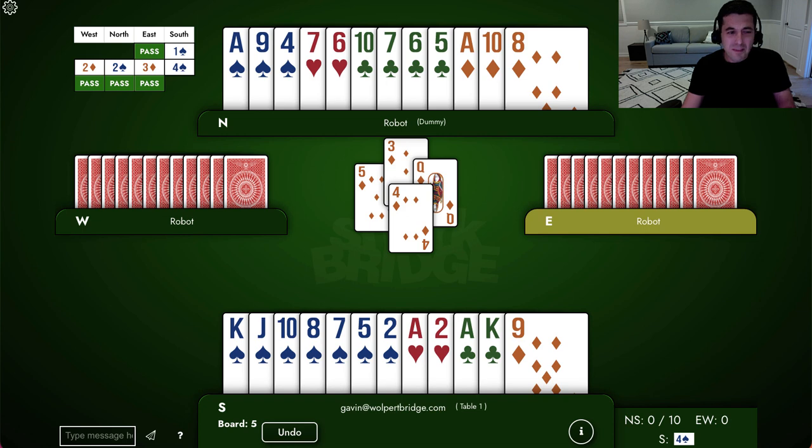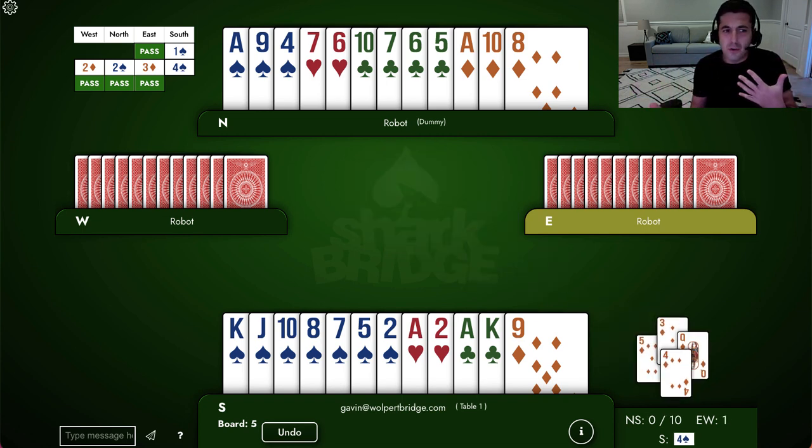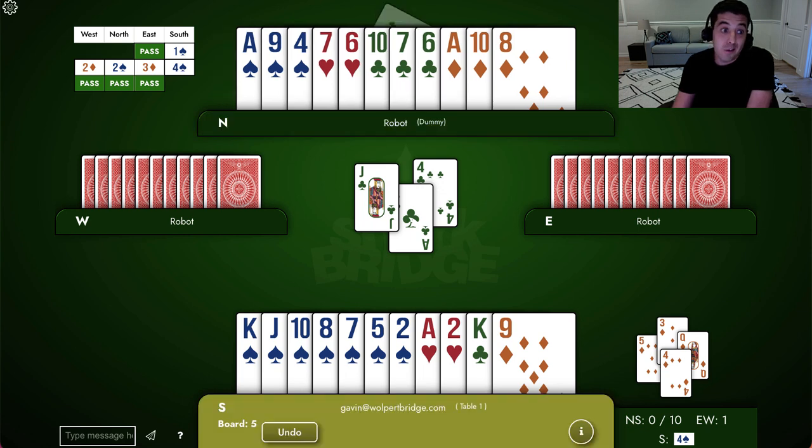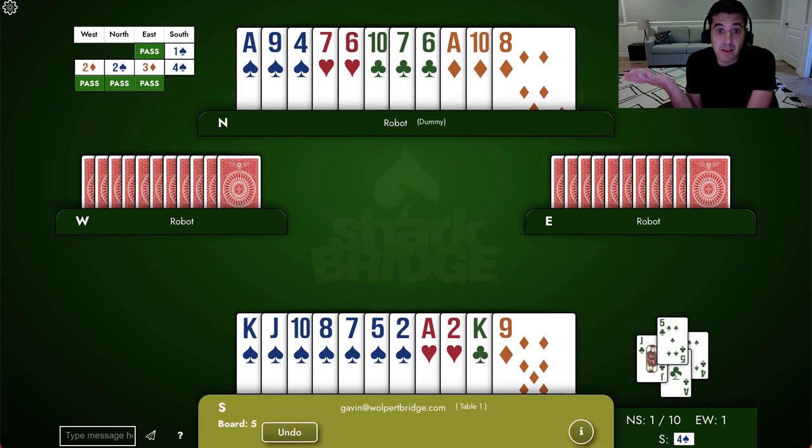West must have been confused — whoever had their expected number of diamonds must have thought I had a singleton and let them win a trick. But they should trust that I've ducked for a reason. They should infer I probably have a doubleton. Anyway, they won the queen of diamonds and played back a club, which I won with the ace and saw the jack fall on my left. When I saw the jack, I thought, okay, that's good — maybe queen-jack are falling, and now I can use my ten of clubs to throw away my heart.